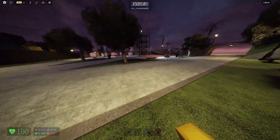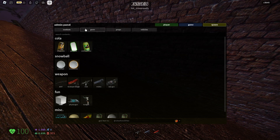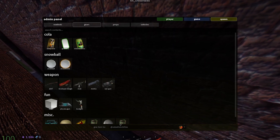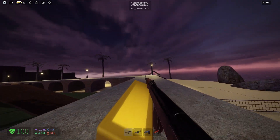So the first step you're going to want to do is get a private server, of course. Then press the admin panel and go to spawn and then gears, and then you will see weapon. This is the area where all the guns are, so you can get all these guns and give them to yourself. You pick yourself or whoever you want down here and you can give them to yourself. These guns are pretty cool.